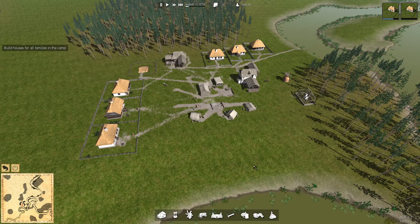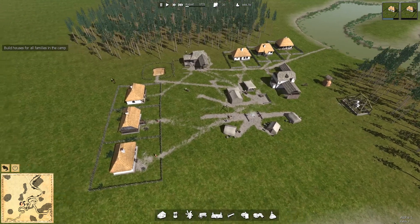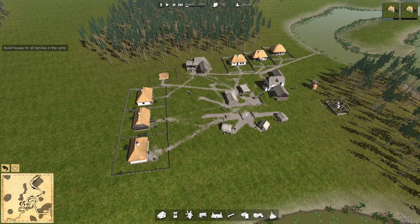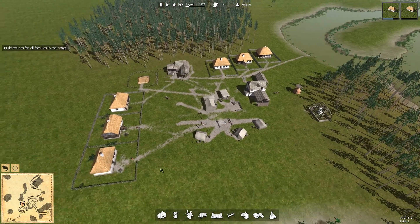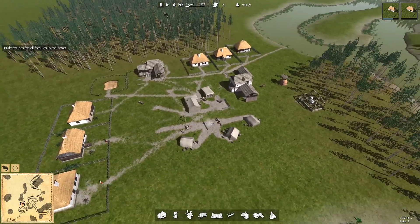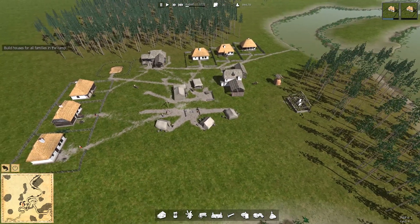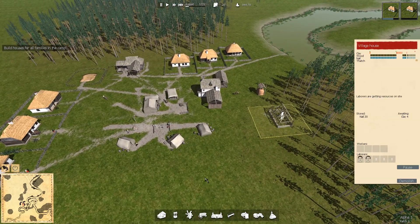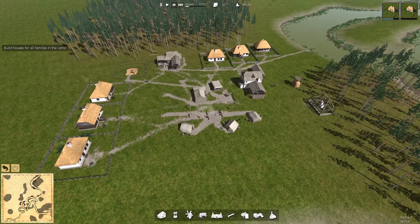Hi guys and welcome back to another video on Ostriv. From last time's episode we made a start on our little village - we managed to get six houses built, a blacksmith constructed, a thatchery, our forester, a clay pit, and started to collect some hay. It was quite a productive first episode. It's now August, time is starting to run out before winter, and I want to get our peasants out of tents and into proper houses. We're heading towards finishing our seventh house and the plot for our eighth is marked out.